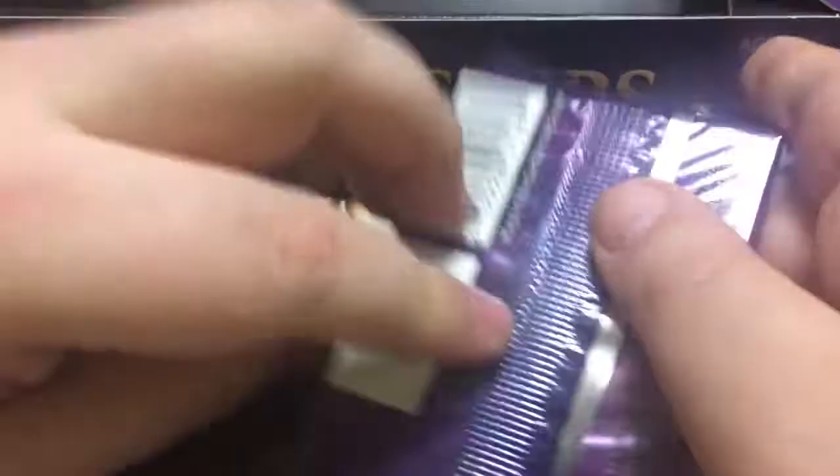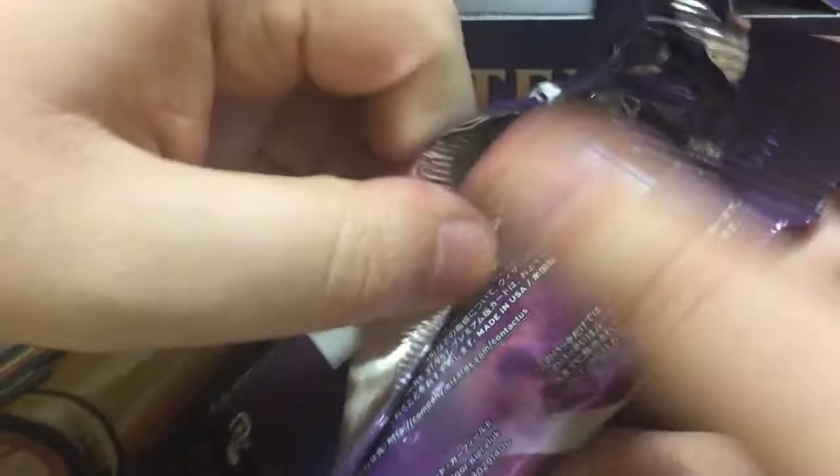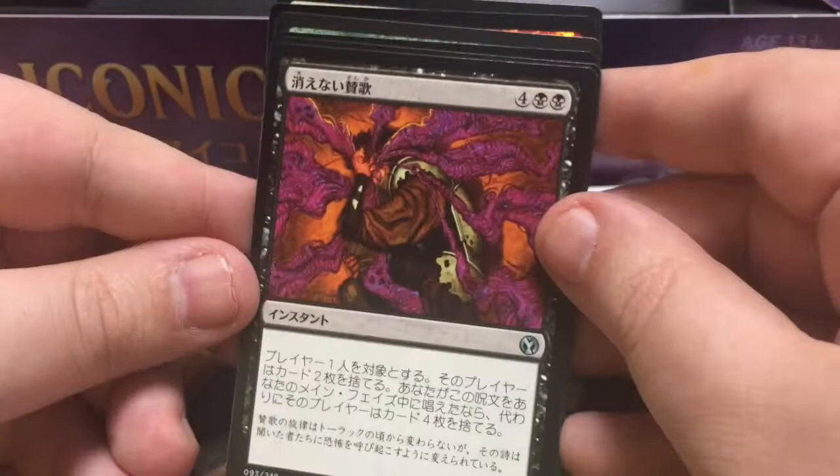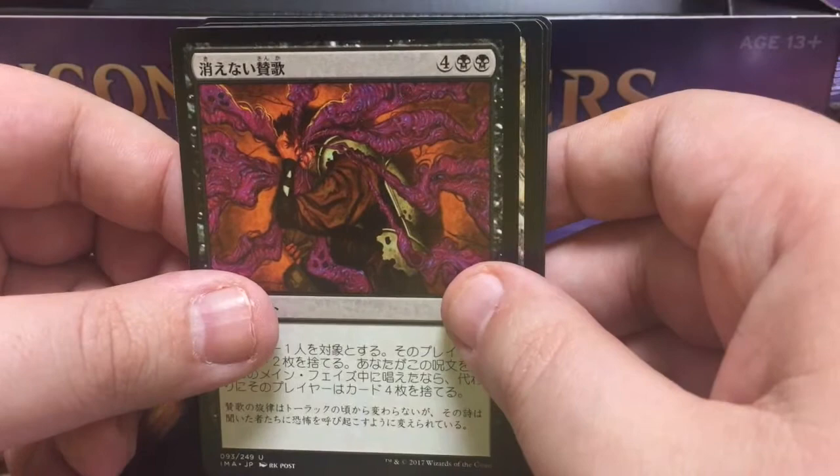Okay, wow — for not having studied this set I'm doing pretty good. Last chance for a Mana Drain, but if not, no big deal. So this card it's instant-speed discard two, or if it's at sorcery speed they discard four — seems like a better deal most of the time, but sometimes you want that instant.